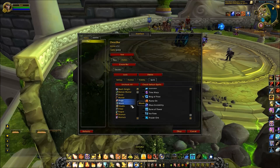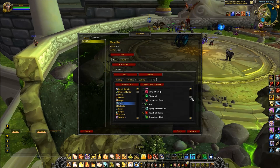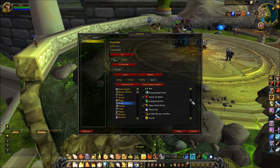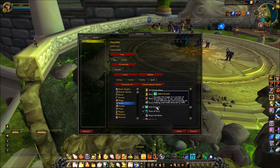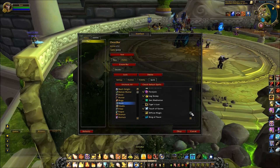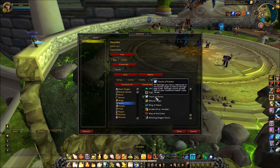Next is monk. For monk, we will be tracking touch of death, spear hand strike, life cocoon, fists of fury, paralysis, leg sweep, and touch of karma.